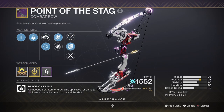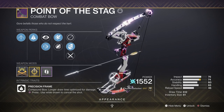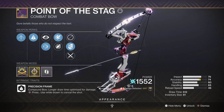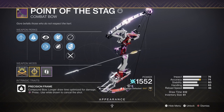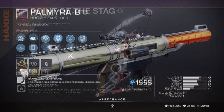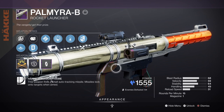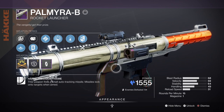For our secondary I'm using the Point of the Stag bow for the anti-Barrier capabilities it offers. Still a really great bow to use against anything arc-shielded or against mini-bosses. It comes with great perks such as Whirlwind Blade, and in hand it can put out some serious DPS. If you're going to play a long-range role with this build then you'll definitely want to keep this on you, or alternatively the Insidious Raid Pulse Rifle is a great weapon to use instead. For heavy we have the Palmyra-B Rocket Launcher with Ambitious Assassin and Explosive Light — a very powerful heavy that does great damage once your Explosive Light stacks are maxed, and since the build uses stasis weapons to build Orbs of Power, it's one of the best heavies to pair with this setup.